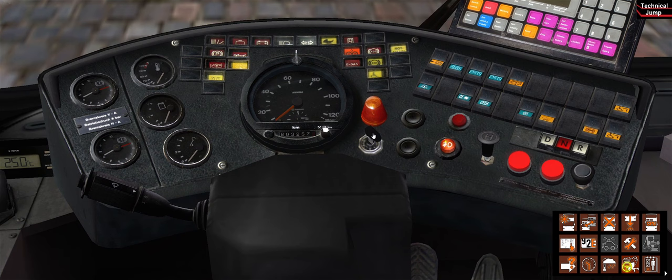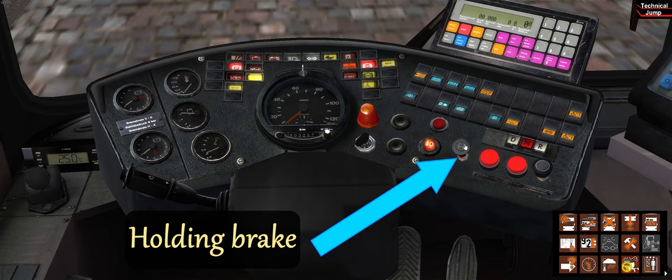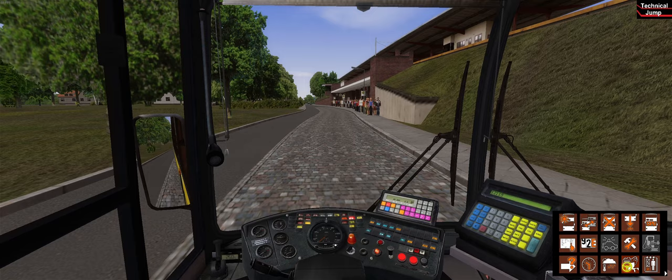To start up the bus we first need to turn on the ignition — this gives the bus electricity. Next we need to find the start button and hold it until the engine starts. I recommend assigning these two steps a shortcut key so it's easier to start the engine. Next we turn on the holding brake to prevent it from rolling away, put the bus in drive, and release the parking brakes. Sometimes you need to hold the full brakes to put the bus in drive. When we release the holding brake the bus starts moving.